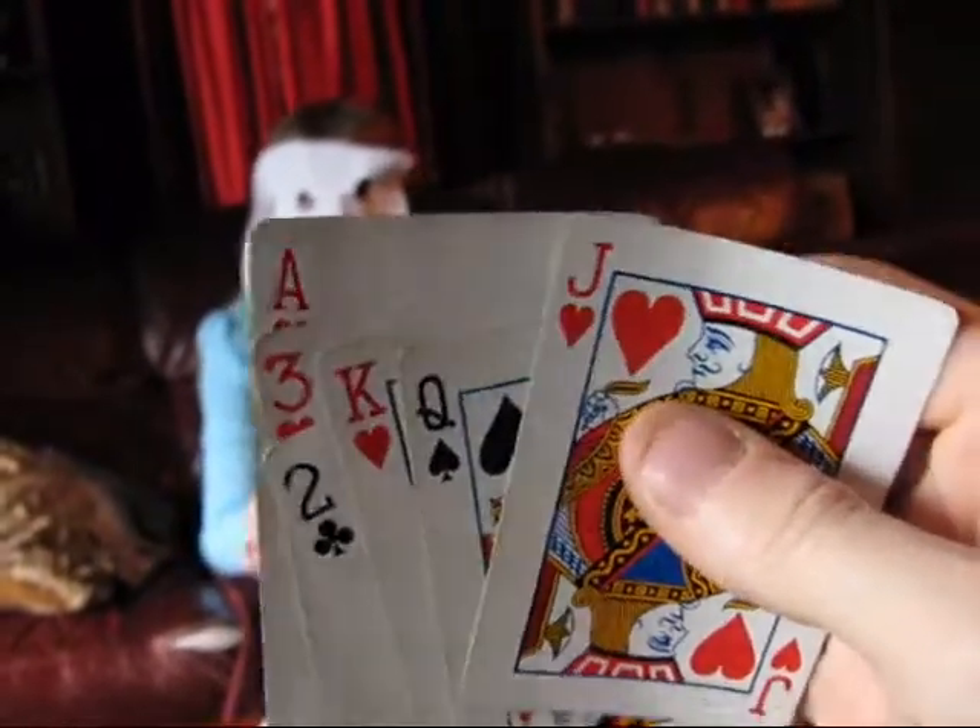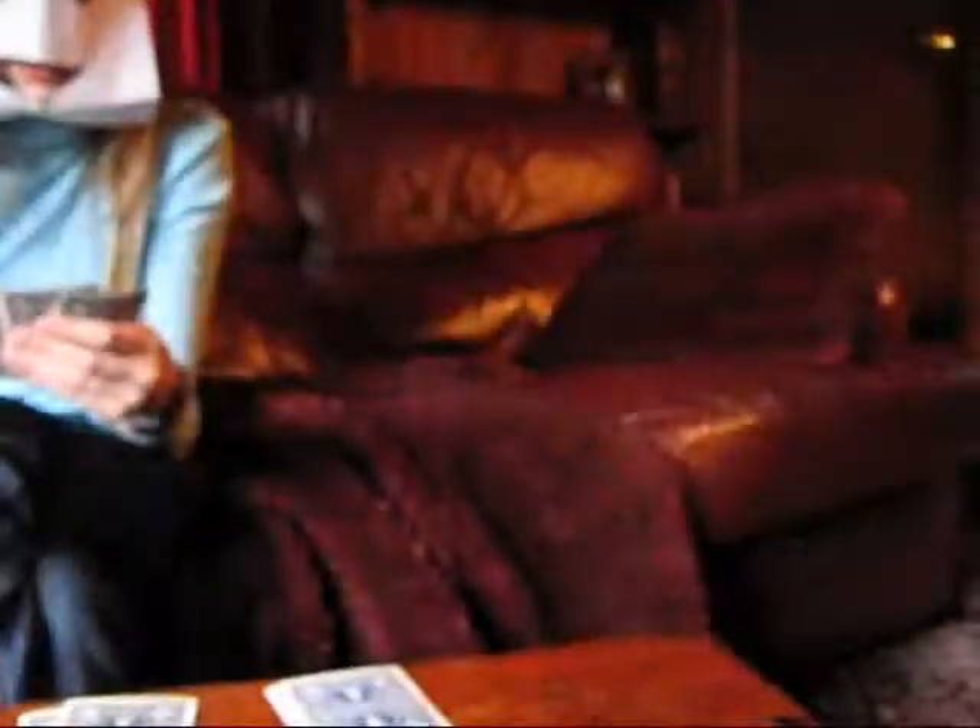Ace is high. So, first put down your twos, then your tens, then ace to two. Then you start the game. Whoever has the lowest card goes first. My lowest card is six.